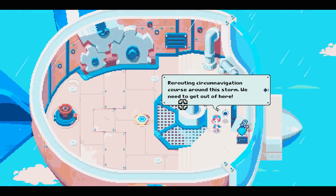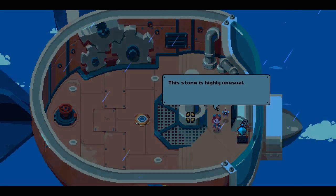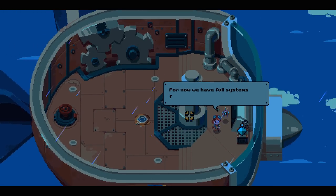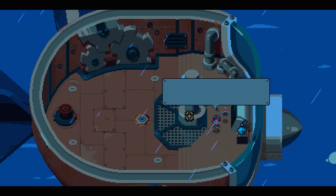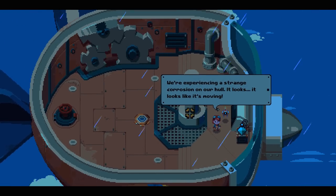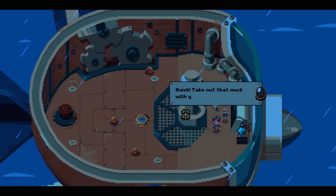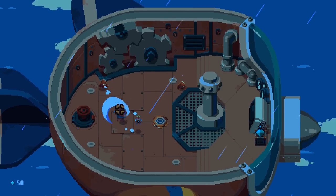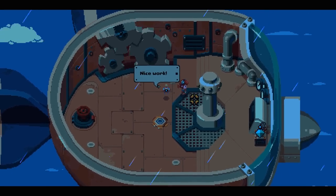Rerouting circumnavigation course around the storm. We need to get out of here. The storm is highly unusual — detecting severe seismic activity on the surface. We have full systems... ah, wait, stand by. We're experiencing a strange corrosion on the hull. It looks like it's moving. Quick, take out the muck with your wrench. It feels so smooth — it reminds me of Moonlighter.